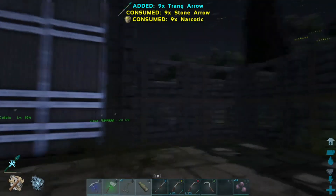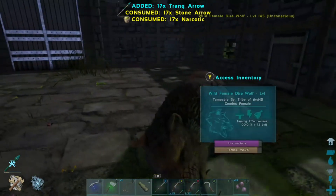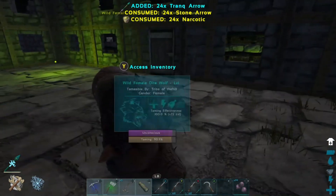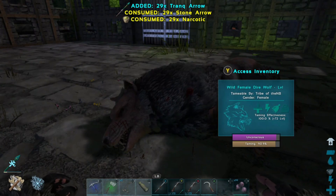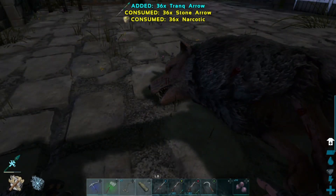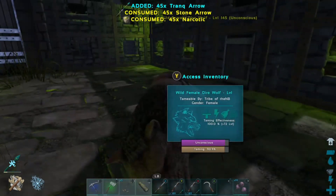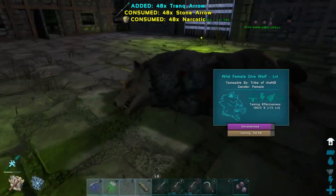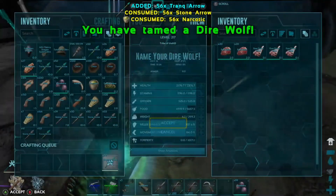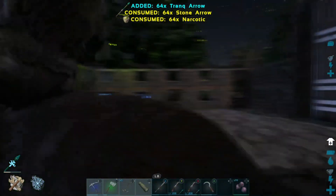We are back at our cold biome base — our little forward operating base up in the snow area. We found another level 145 when we were flying back over here, so we just had to go ahead and tame this one up real quick. Plus it's a female so we can do a little more breeding — that gives us three females for breeding. So we should be able to increase our little dire wolf army. It's going to tame out pretty high — and there we go, 217 tamed out. Awesome — so we got a 217 dire wolf to add to our dire wolves.